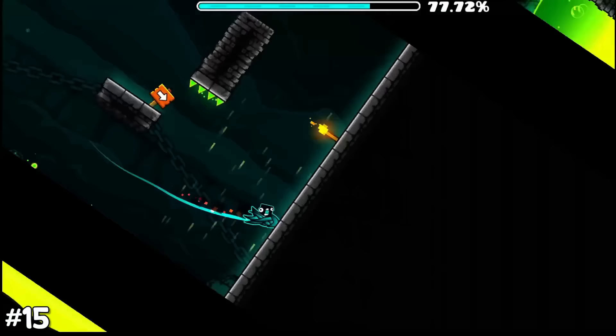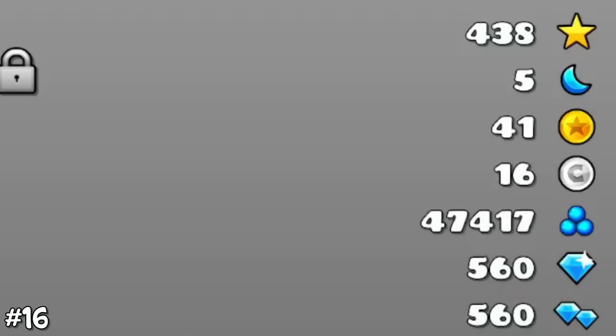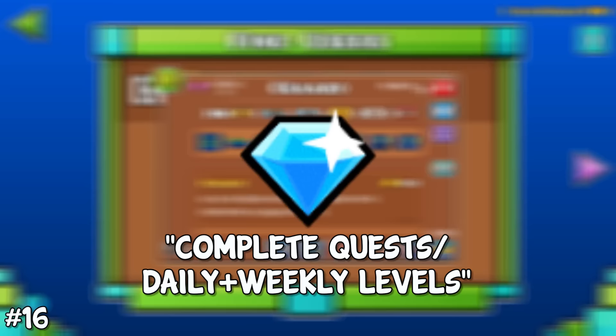That cheese was until you randomly got stuck in a corner before the level ended — bad luck. This is not as weird as a player named Kulazo. A normal player has all types of stats: user coins, which you can obtain by finding coins in user-made levels; diamonds, which you can get by completing quests and beating daily levels; and so much more.